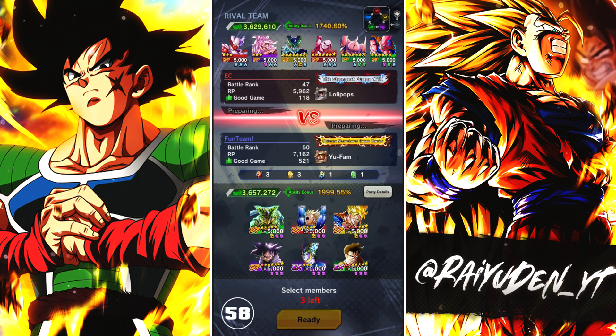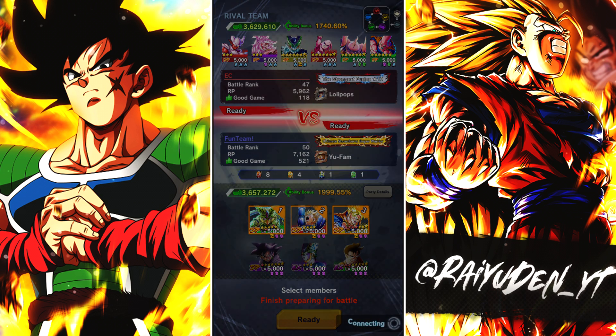Alright, match number two going up against EC running a regen team. Android 21 is a given, but who could he bring? He has no blues, which might be biting him in the butt here. Android 21, Janemba, and I don't know who his third could be — maybe the Buhan, but we'll have to see. I'm going to make sure Trunks comes in last, because remember he has a buff against regen.